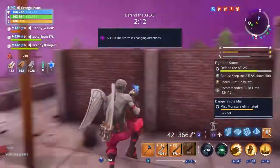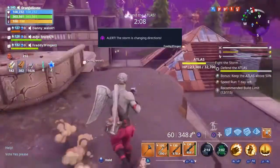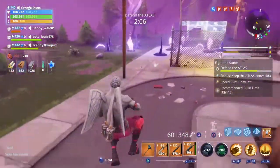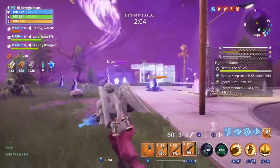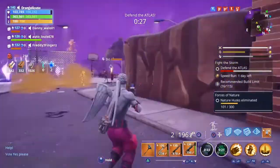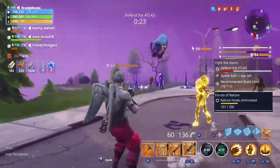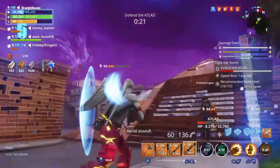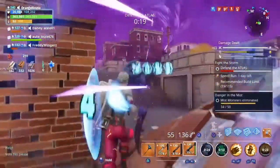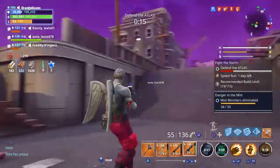It just melts them so so quickly, and it's really good at both close range and long range which is awesome. The atlas went red though — I've been so busy killing husks I didn't even notice. And one guy on the team is still farming, which is funny.